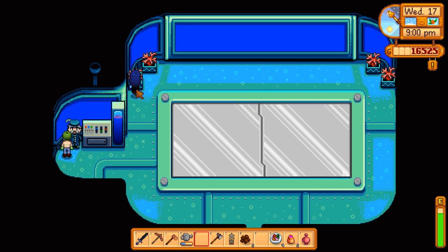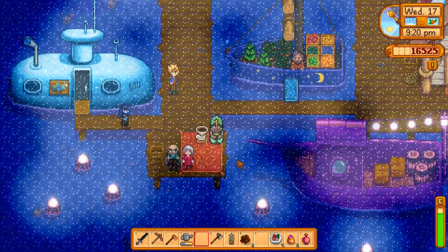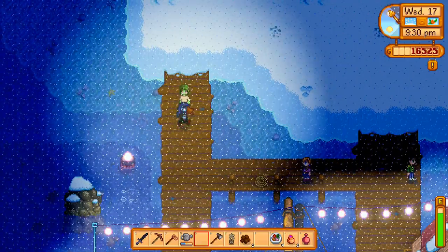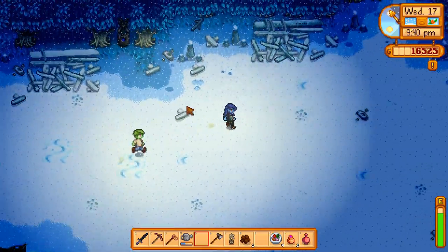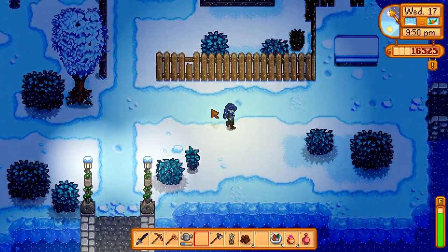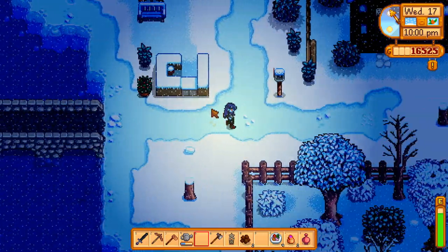A thousand gold. I didn't bring my fishing pole. You're supposed to fish. I brought my fishing pole. You want to give it to me? I don't know if I can. Oh, you're right, you can't. Here, I'll be back. Okay. You want to wait for me at the submarine? Sure.